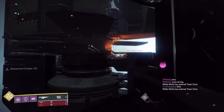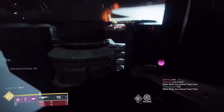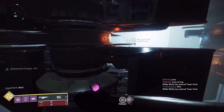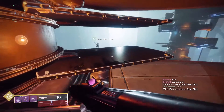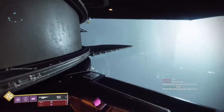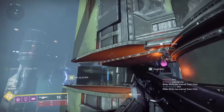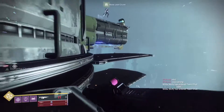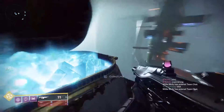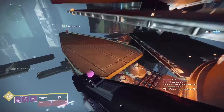If you go on top of checkpoint two, wait for this fan blade to come across, jump up there, jump across — and right up there there's a chest. Wait for this fan blade to come and you can see it. That's just an extra free chest; you don't need the ball to get this one. You can just come get it whether you did the ball or not. It gave me an engram there.